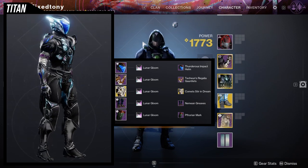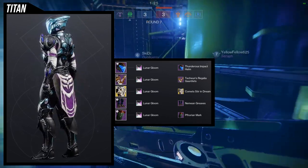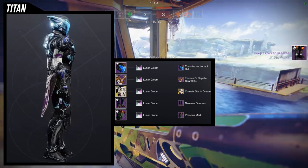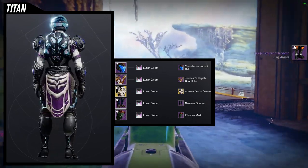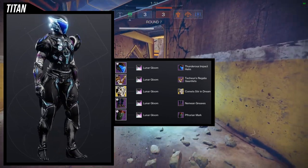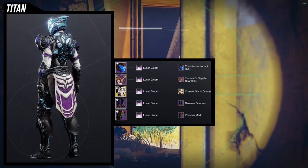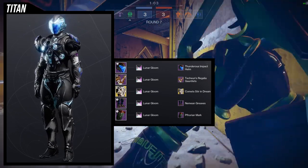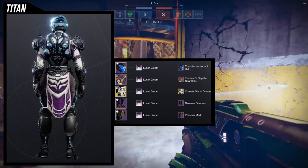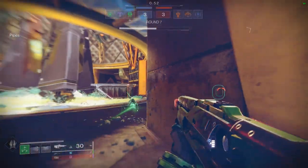The Tekken Regalia has gemstones on the shoulder pads and arms, and the Thunderous Impact also has blue, so it doesn't look weird that the gemstones are blue when your helmet and shader are also blue — it all evens out. The only negative is that the Tekken Regalia Gauntlets have a white cloth on the arms. At that point I'd probably just switch to a completely black shader, since it would still look good because of the blue gemstones.